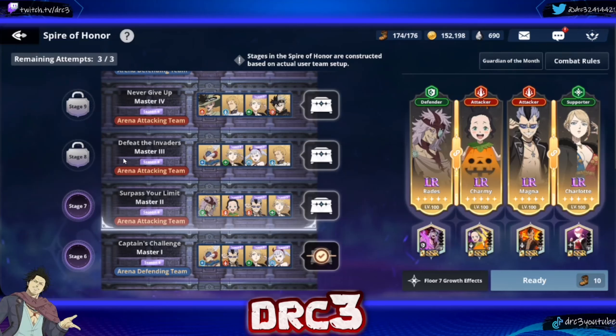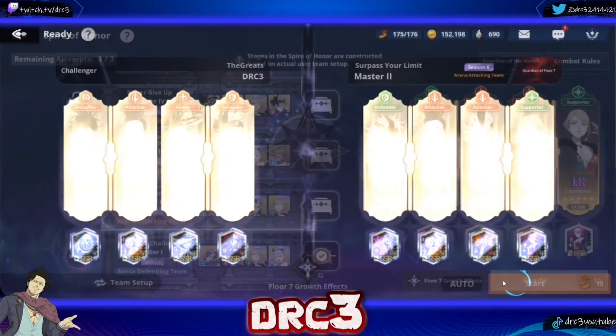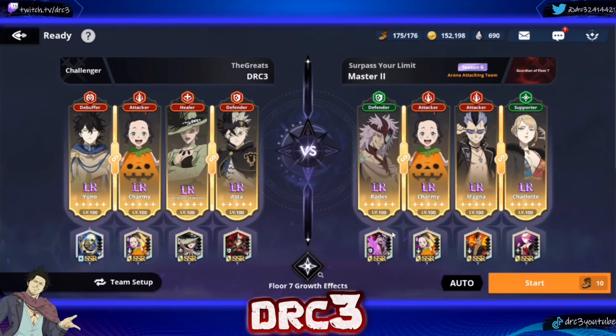Hey, what is up guys! Today we are going to be taking on stages seven, eight, and nine of the Spire of Honor. This is in April. I am going to be running a mono red team on these stages, and if I can't run mono red then I might switch to a mono green or mono blue team. You can run any variation of teams with characters you have - as long as you have black Asta you'll be able to clear this. I obviously can't show every possible team, but this will give you an idea of where to start. Max dupes on the characters and one dupe on the skill cards for both teams.